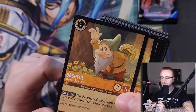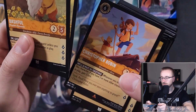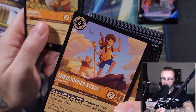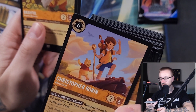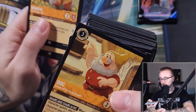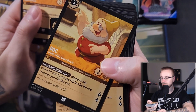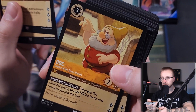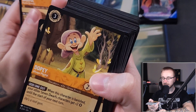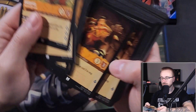Then we have Bashful — that character can't quest unless you have another Seven Dwarf character in play. We get two Bashful. We get Crudence Dipper Robin — love Winnie the Pooh. Whenever you ready, if you have two or more other characters in play, gain two lore — that's insane actually. Then Dock, the leader of the seven dwarves: whenever the character quests, you pay one ink less for the next character you play. You get two Dock. Dopey: when the character is banished, your other seven dwarf characters get two strength until the start of your following turn. We get two Dopey.